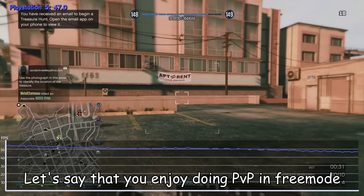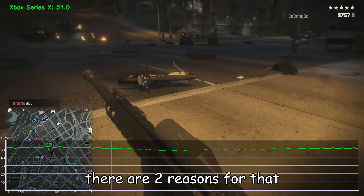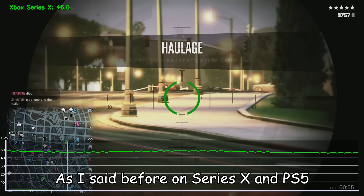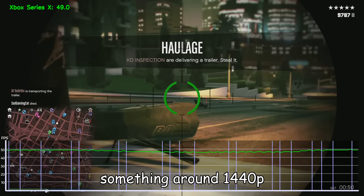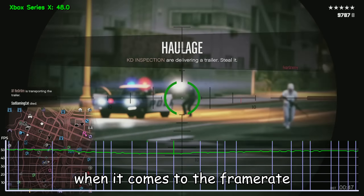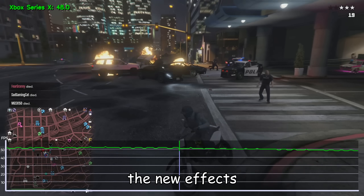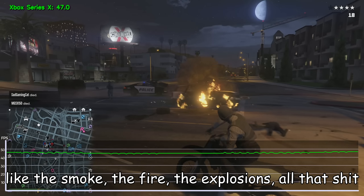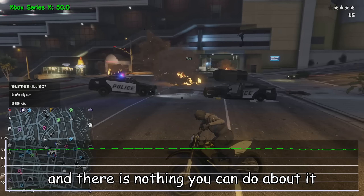Let's say that you enjoy doing PvP in 3 mode. Unfortunately, the FPS is going to drop, and it can go down pretty low. I think there are two reasons for that and it doesn't matter what platform you're on. First reason: the resolution. On Series X and the PS5, both games are being rendered at a fairly high resolution, something around 1440p, and this absolutely does not help when it comes to frame rate. Second reason — and this is probably the biggest one — the new effects. With Expanded on consoles, you get new effects like smoke, fire, explosions, all that. And unfortunately, this is going to destroy your frame rate and there is nothing you can do about it.